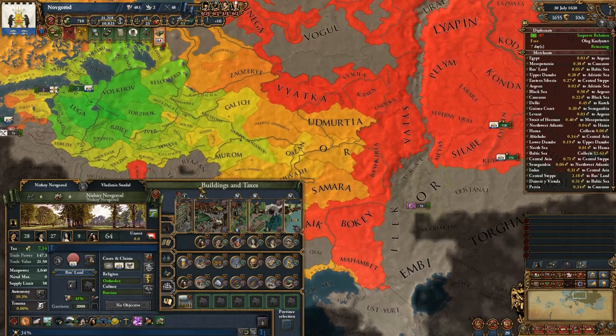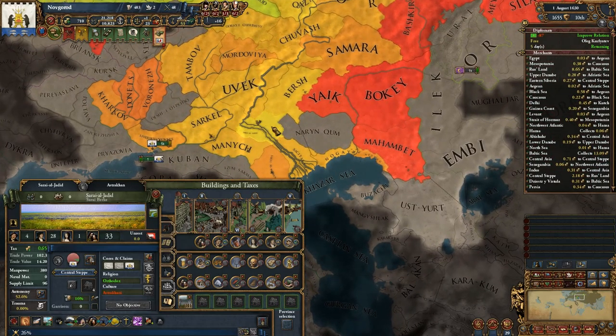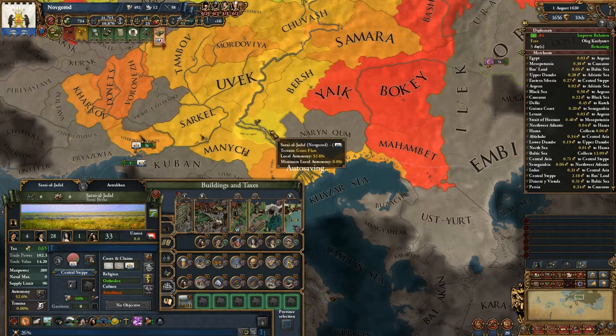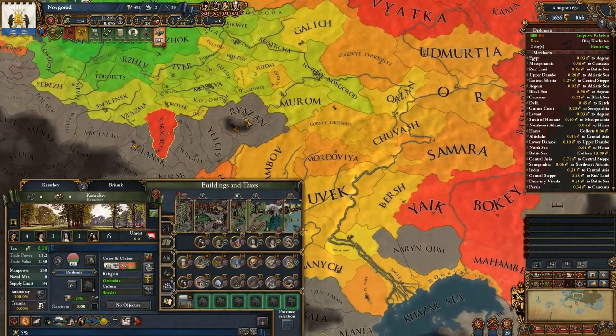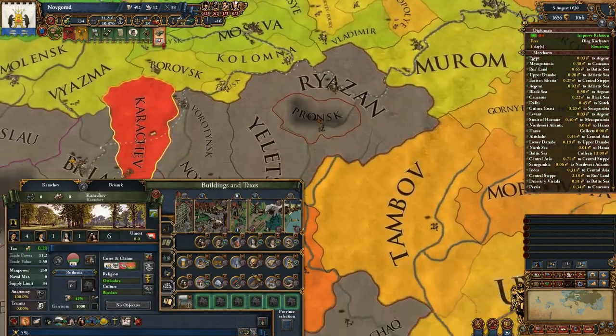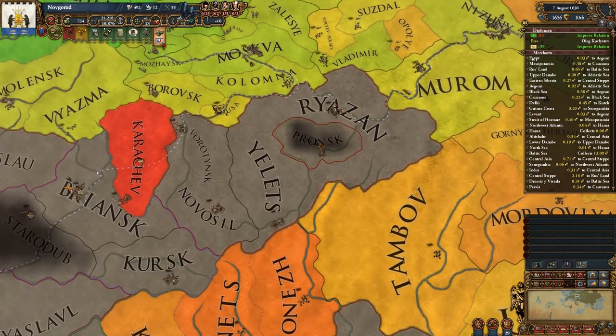Nizhny Novgorod is starting to go green. Saraya or Jadid is starting to get bright yellow, and we're gaining more and more control over certain provinces. However, Karachev is still being awful — I think that might be because there's no river running directly to it, and I'm not going to improve the pathing.